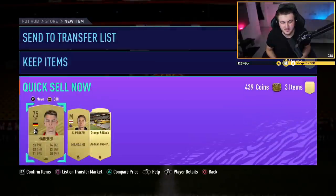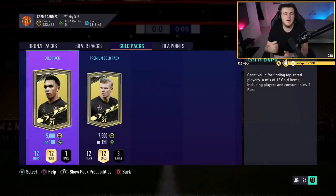Our best pack would have been the Courtois with Zaha — from 12k FUT points we probably made a little bit, but not that much. We got another Hebra and a Scott Parker. If you guys enjoyed this video, please leave a like down below and subscribe if you're not already around here. Thank you for watching, and I'll see you later.